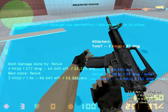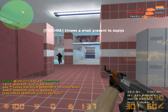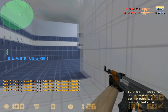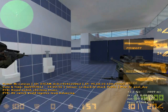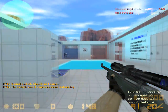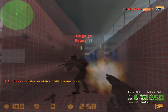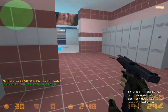Usually players on the terrorist side use the AK-47, and on the counter-terrorist side they use the M1A1 — or maybe it's called the M16, I'm not sure. But in this map you can't buy weapons, you use the weapons that are on the floor, so players are forced to use all kinds of different weapons because there are only two AK-47s and two M1A1s on this map.